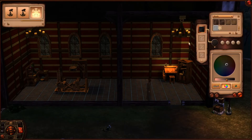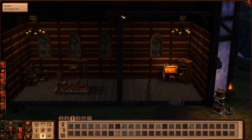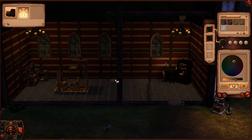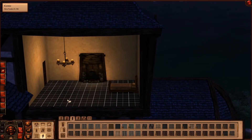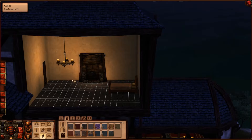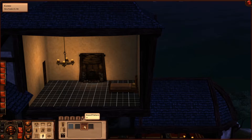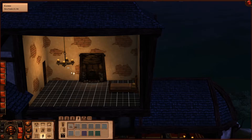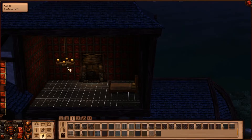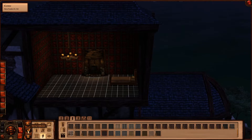We gotta change this into a bit of a darker version I reckon. And of course we make this one darker too. This one gets dark as well. This looks amazing — it looks really good. We go with a dark table as well. Let's go up and use different walls up here. That looks kind of cool actually. That looks perfect — that looks really, really good.